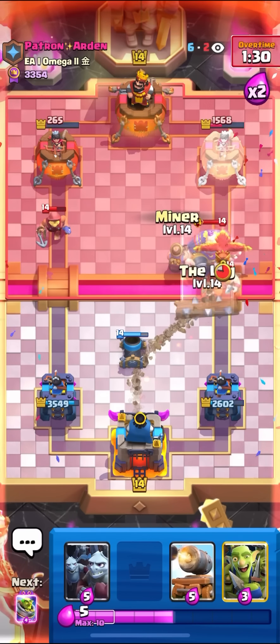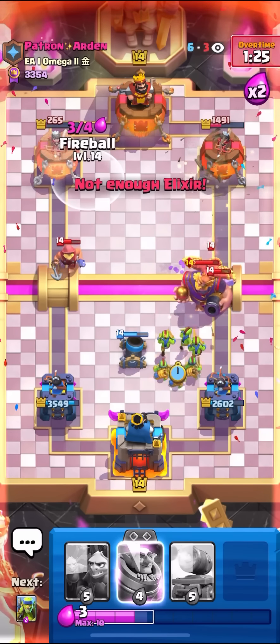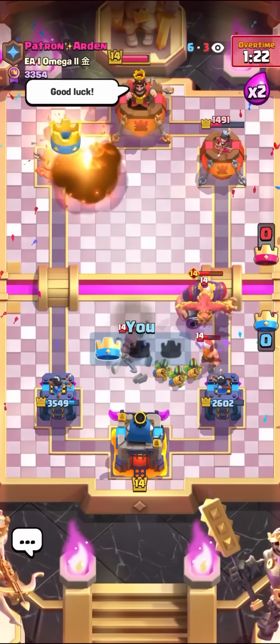I'll just Miner, pull back the Lumberjack. I'll go for the Log to knock this back. I can Goblin Gang and then finish off the game with a Fireball. Very nice win there — I played that really, really well. Just really managed his cycle into Elixir really good. He was never really able to get a good push off.